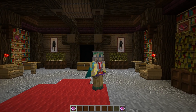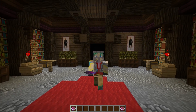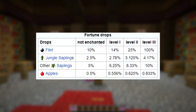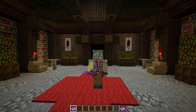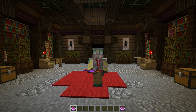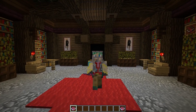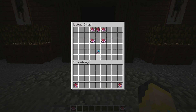Fortune is mutually exclusive with Silk Touch, meaning you can't have both — that's because Fortune increases the amount of items you get when breaking something. The Minecraft wiki has a table on screen that explains Fortune better than I can. Items have a higher chance of dropping and you can get more drops from whatever you're breaking. For example on a pickaxe, if you mine coal without Fortune you'd normally get one coal, but with Fortune you might get two or three. The same effect applies to the axe as well. There are three levels: Fortune I, II, and III.